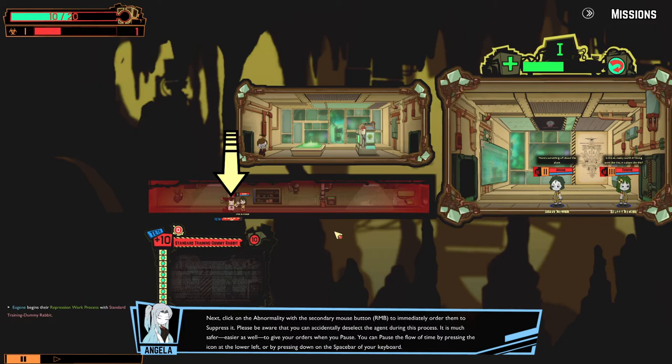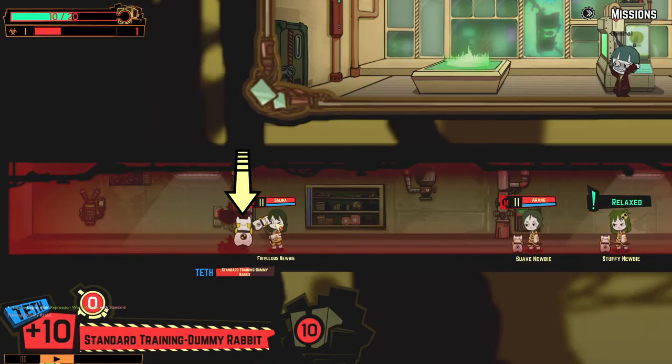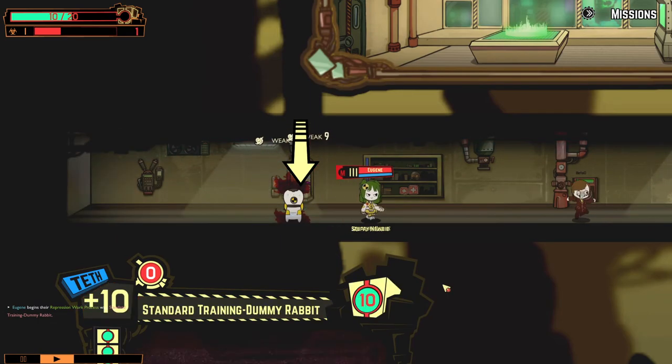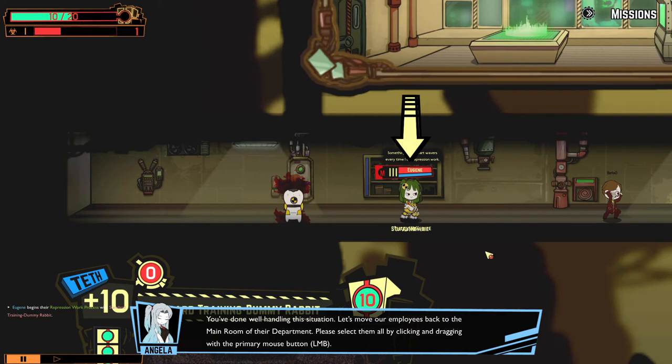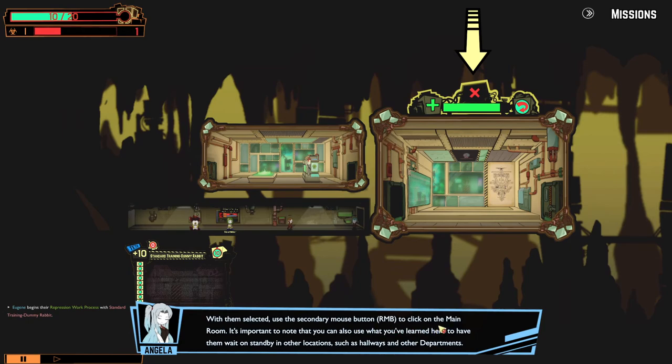Click on the abnormality with the secondary mouse button to immediately order them to suppress it. It is much safer and easier to give orders when you pause — you can pause the flow of time by pressing the icon on the lower left or by pressing spacebar. She's doing quite fine. You've done well handling this situation. Let's move our employees back to the main room of their department — select them all and use the secondary mouse button to click on the main room. You can also have agents wait on standby in other locations such as hallways and other departments.